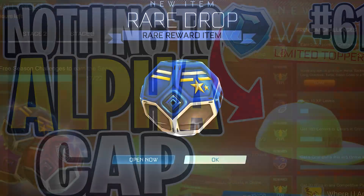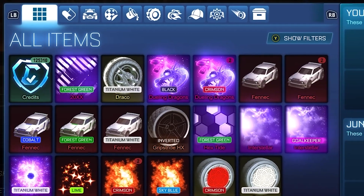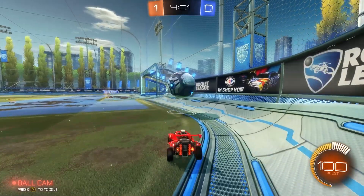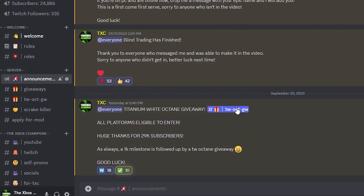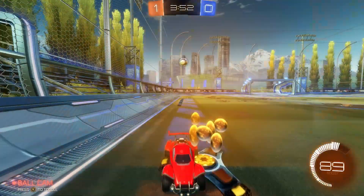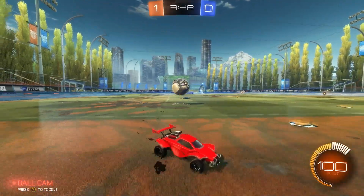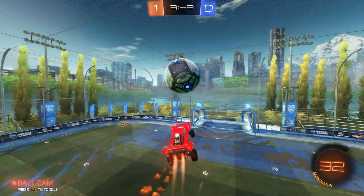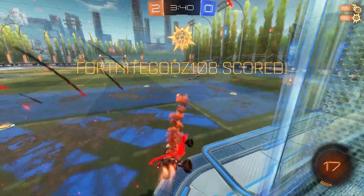This is episode 61 of Trading from a Rare Drop all the way up to the Alpha Cap, and right now the inventory is worth over 148,000 credits. Before we get into the trades, I'm giving away a White Octane every 1k subs on the channel — right now for hitting 29k over on my Discord server. All you have to do is drop a like, subscribe, turn on post notifications and join my Discord using the link in the description. But as soon as we hit 30k, I'll give away another, so subscribe if you haven't already.